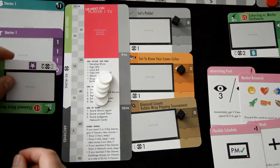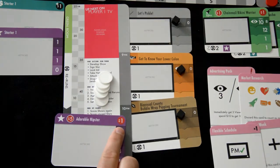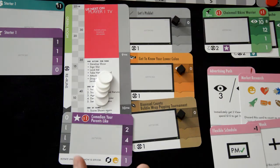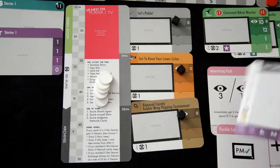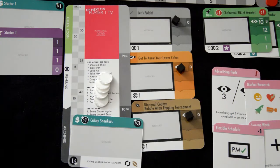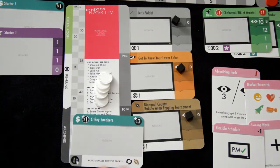With actor cards, you'll notice they similarly have a cost and upkeep amount. They offer you more viewers and may have conditions — if not met, you flip the card and will have fewer viewers. Ads are different: one value is money received right away, and another is money received at the end of the season. Everything else follows suit to the actor cards.